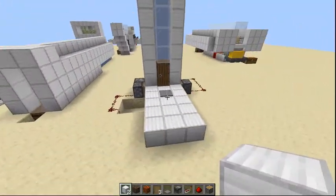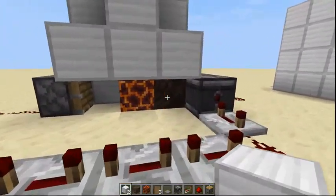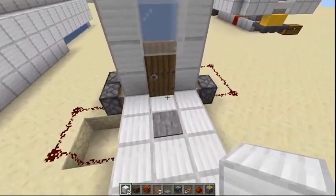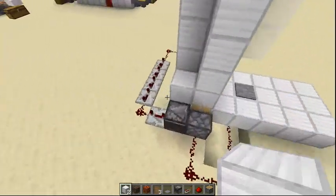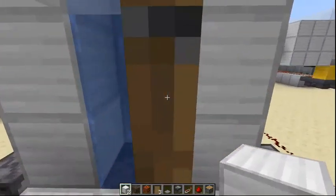Now I'm going to show you how to build this — and it's very simple. You have soul sand, which boosts you up, because soul sand underwater creates bubbles that push you up. Magma blocks are the opposite — they pull you down. So I'm going to show you how to build this super simple bubble elevator.